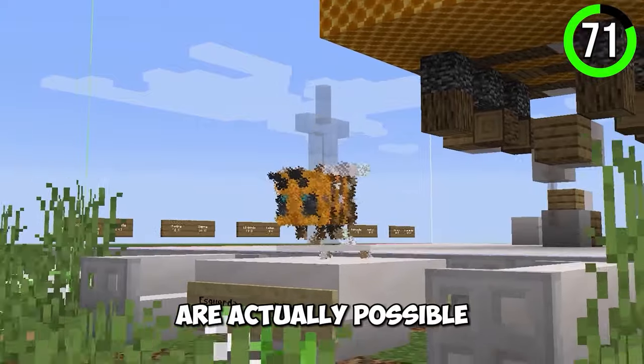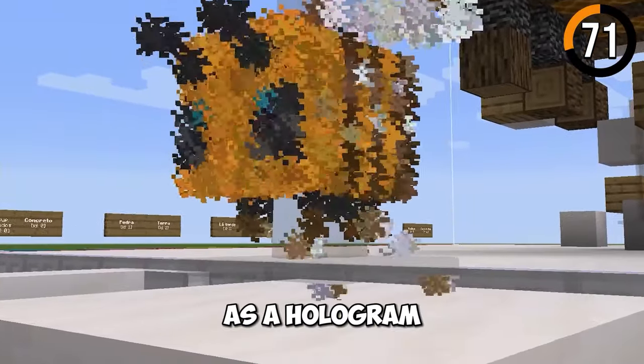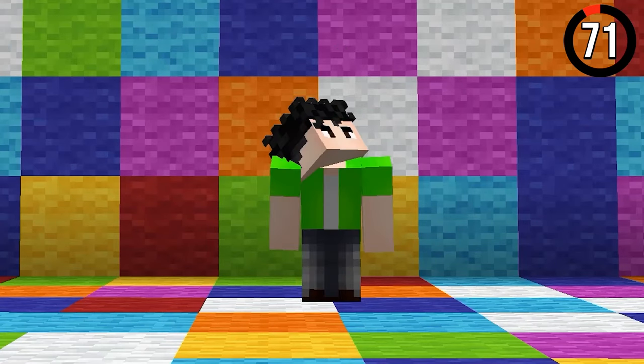Holograms in Minecraft are actually possible. Just put your build in and launch the machine — now you can see your build as a hologram. Minecraft has endless possibilities.